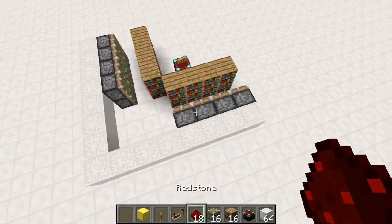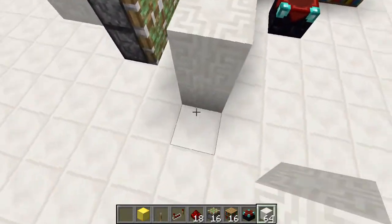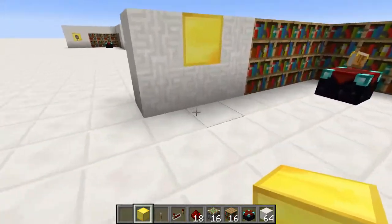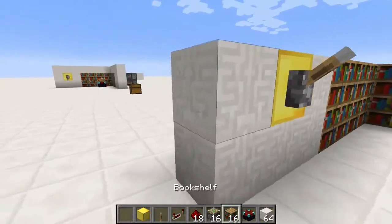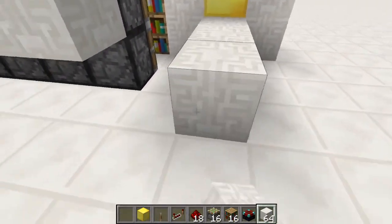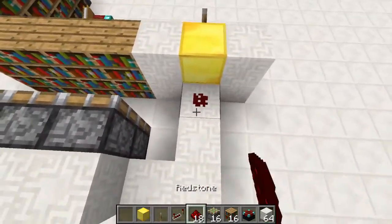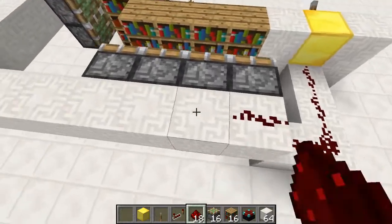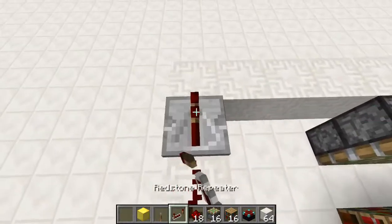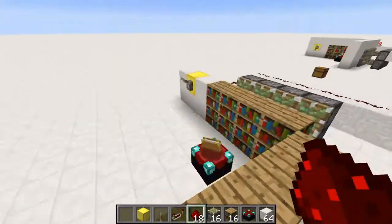Now you can put your switch on either side that you'd like. I'm going to put it on this side, so let's build a little wall and I'll put a block of gold where I'm going to put my lever. Behind the block that you've got your lever on, build a couple of blocks and connect it over to the other line that you have here. Then we're going to run redstone out of that block all the way down the line. Before you get to this corner, go ahead and put in your one redstone repeater, and then put in your dust all the way down the rest of the line.